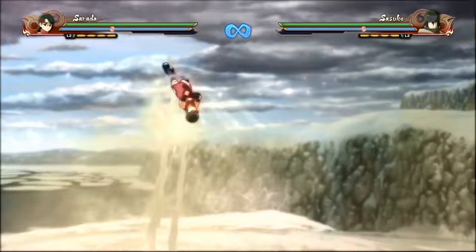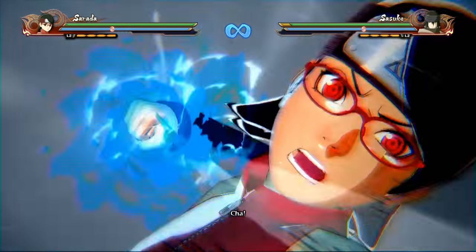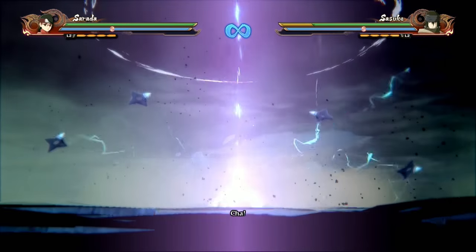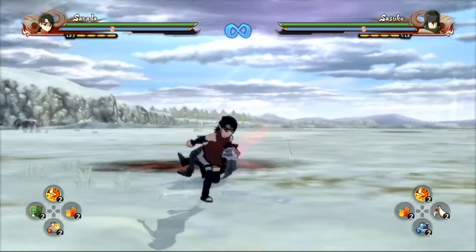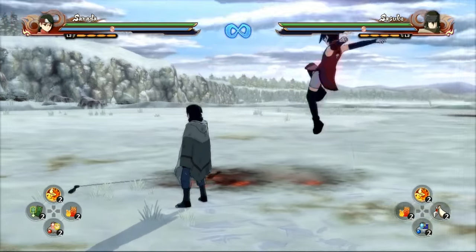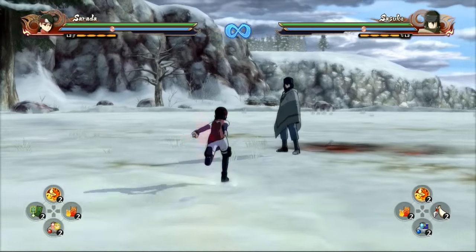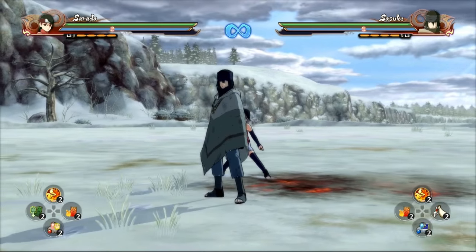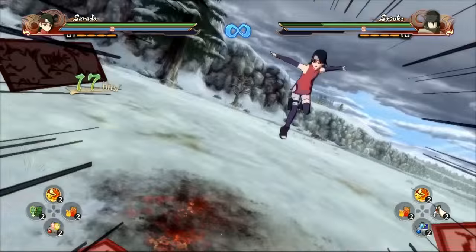For reference, I have the CPU set to block after it's hit the first time, and set to rebound out of combos, just so you can see that these combos do hit. So to prove that - you can see he's blocking.